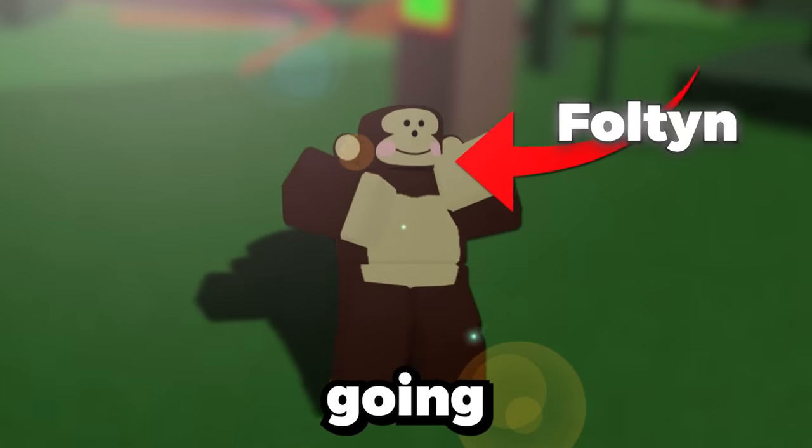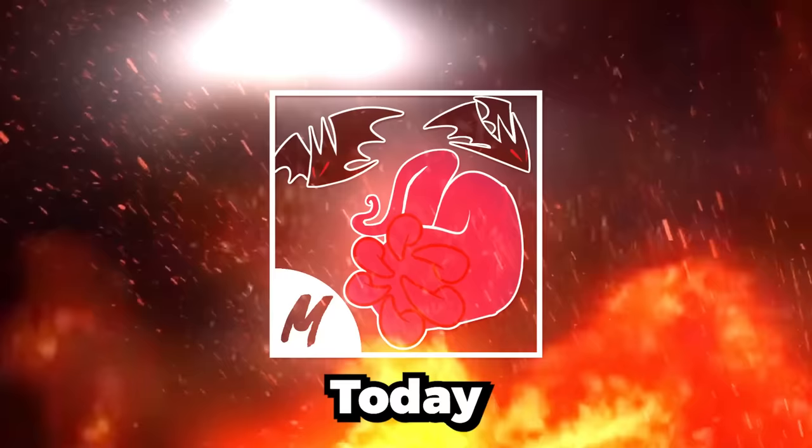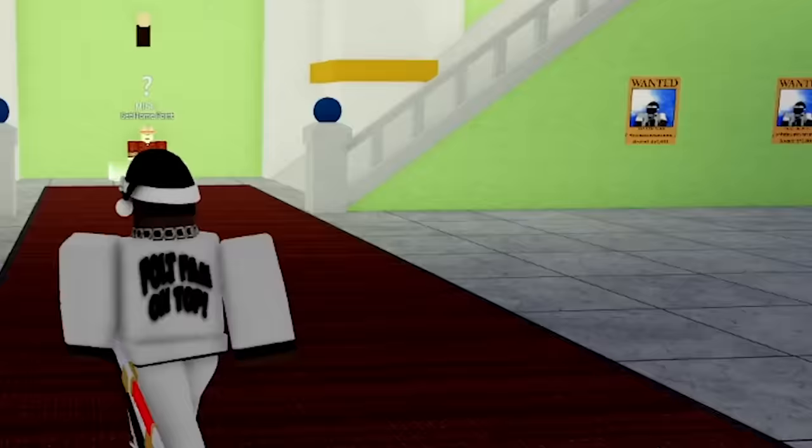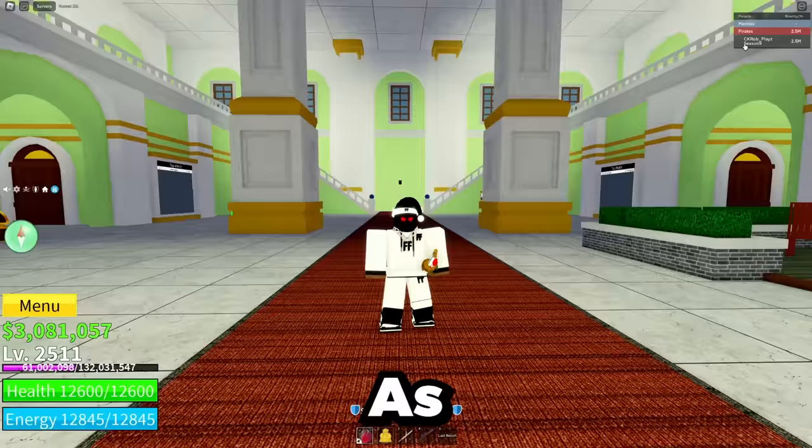Today I'm going to be going undercover as an NPC, and I'm going to be trolling noobs. I've done this a couple of times using different fruits, but today I'm not even going to be using a fruit. Today I'm going to be using the Sanguine Art Fighting Style. This is probably one of the hardest fighting styles to get — it's actually so hard that I still don't even have it. That's why I'm on my friend's account right now. As you can see up here, that is not my name.